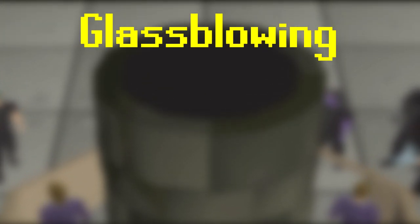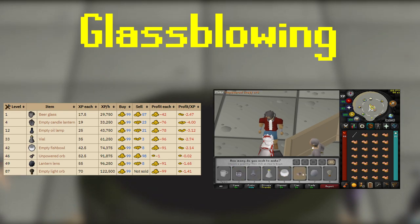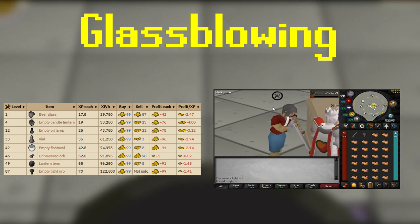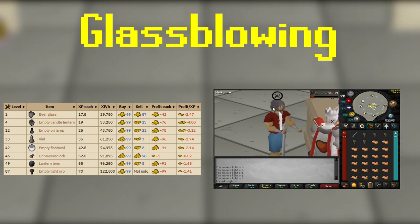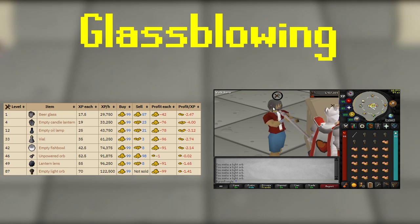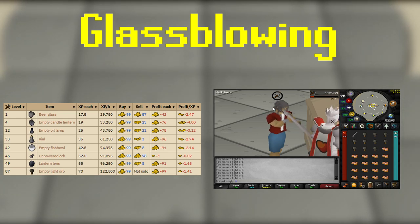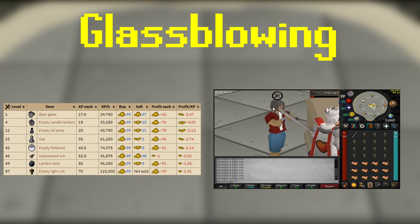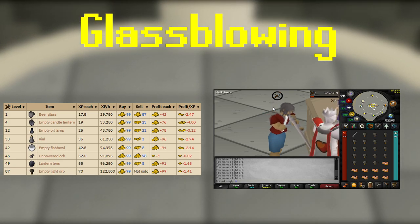Let's talk about other alternative methods from 1 to 99. A method that Ironmen do, and if you're extremely poor you could look into, is Molten Glass Blowing. This requires an inventory of Molten Glass and a Glass Blowing Pipe, and as you can see on the chart, there are several different things you can do, starting at level 1 with Beer Glass, all the way up to level 87. At 46 you unlock Unpowered Orbs, which is actually an extremely good minus 0.02 GP per XP — so you're almost losing nothing — at 91k XP per hour and it's pretty AFK. The maximum you can get is making empty Light Orbs at about 122k XP per hour.